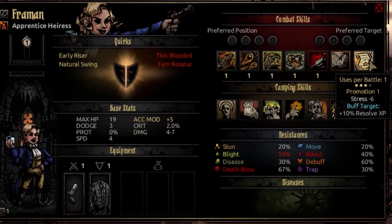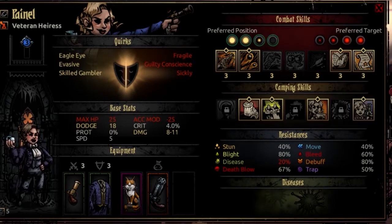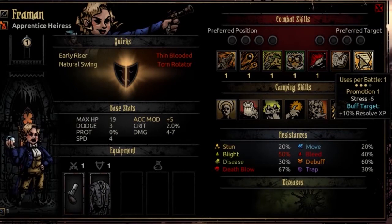The final combat skill for the Heiress is Promotion. This is usable once per battle from rank 2, 3, or 4. You select an ally, stress heal that ally starting with minus 6 to their stress, and buff that target plus 10% to their resolve XP. As you level up, the stress heal goes up and you add a buff to yourself of plus 10 accuracy. The stress heal alone is going to be comparable to almost Jester by itself, and you're also getting that resolve XP bonus and a self buff. It's going to snowball into a stronger move as you level up, and it's very good for leveling up an ally more quickly than they otherwise would.